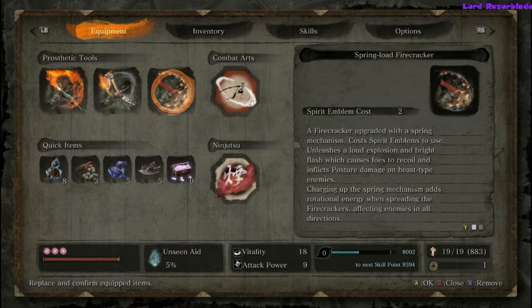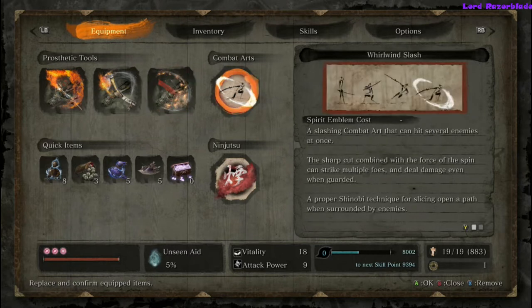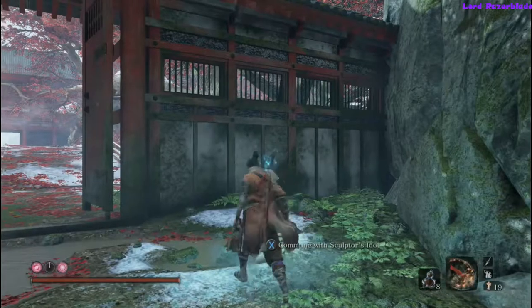Once you're here you'll have the boss fight almost immediately after the gate. A couple of things I'm going to be using: Whirlwind Slash as always, and Firecrackers.